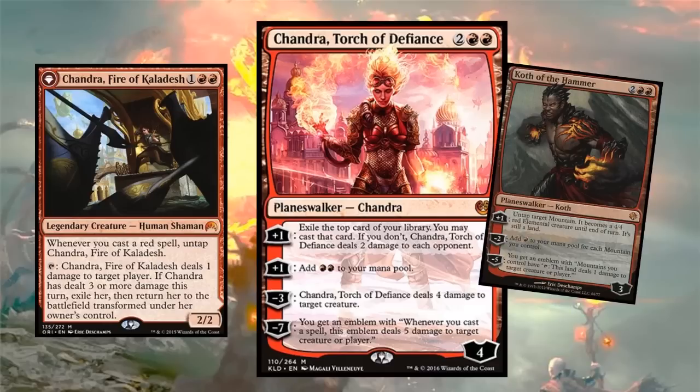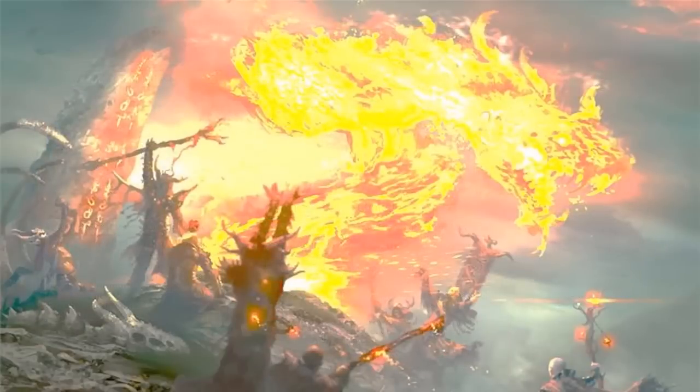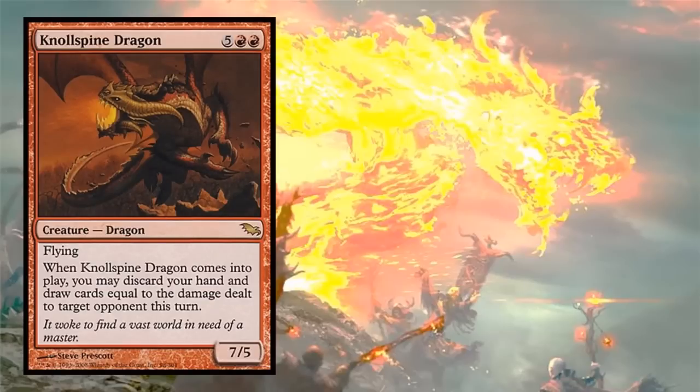Chandra, Fire of Kaladesh is just okay. How about Null-Spire Dragon? When it enters the battlefield you may discard your hand and draw cards equal to the damage dealt to target opponent this turn. I really wish it was all opponents, but if you have all these abilities dealing direct damage to someone, you can refill your hand easily with Null-Spire Dragon and also have the mana to use some of those cards. It's a great card for refilling your hand.